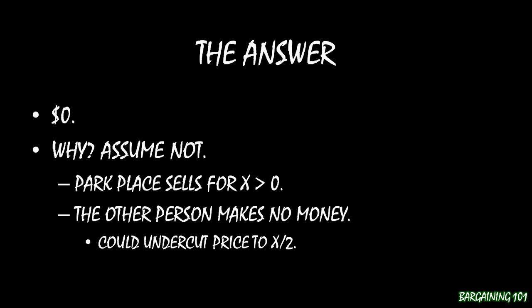So if I were going to sell it for a positive amount to the Boardwalk guy — say I'm getting $2 from him — there's another guy out there who could undercut me, because he's going to receive nothing otherwise. He'd think, well, I could just cut that price in half: instead of $2, I'll offer the Boardwalk owner $1. That Boardwalk owner would rather take the cheaper piece, and I'm better off receiving $1 instead of nothing. But that logic just keeps working its way down further and further. It can't be 50 cents because someone cuts it to 25 cents; can't be 25 cents, then 10 cents, then 5 cents, then 1 cent. You just keep getting smaller and smaller. It can't sell for a positive amount.